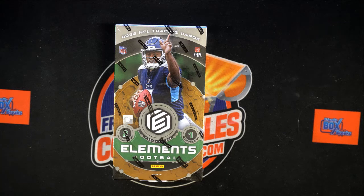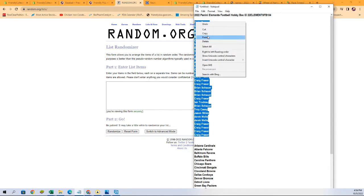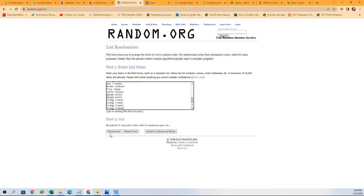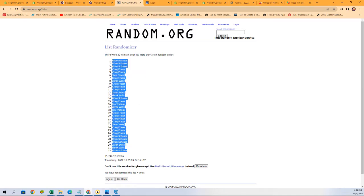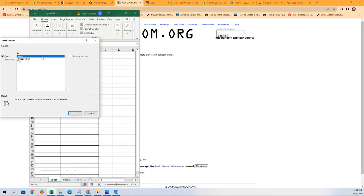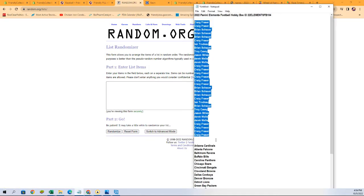Let's switch over now. I'm gonna grab our randomizer and our owner names. We're gonna start with owner names, copy and paste seven times. There we go — one, two, three, four, five, six, and seven. Now let's get a fresh randomizer and do the team names seven times again.